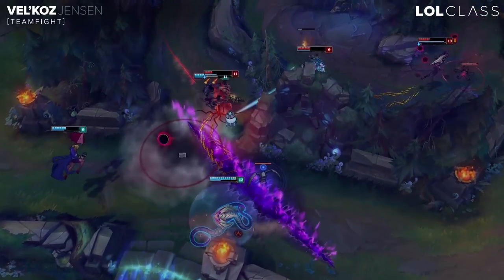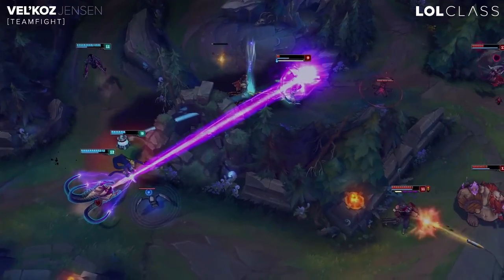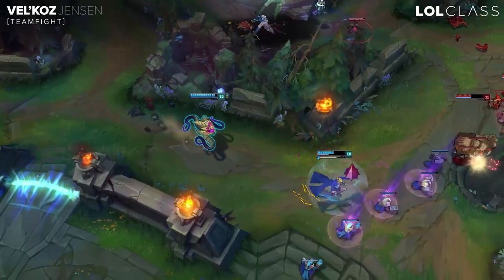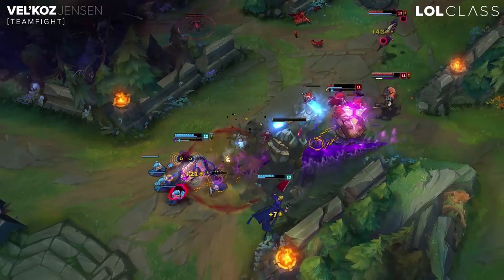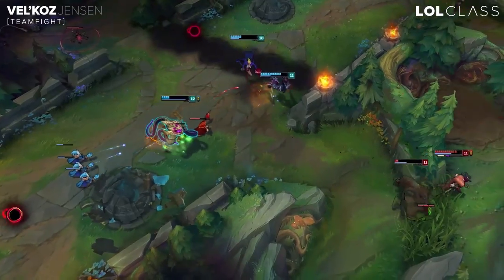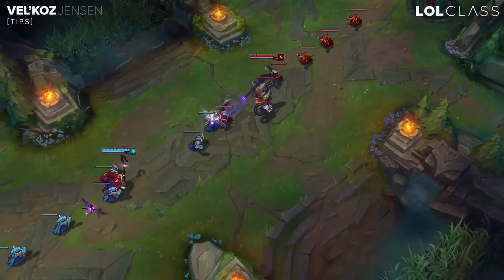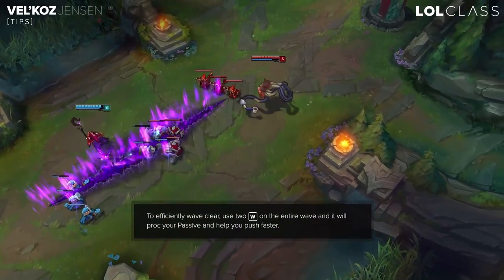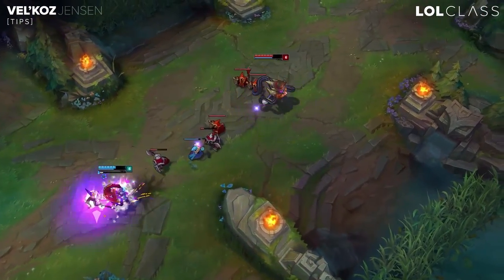It's always good to try to land your E on someone, followed by W, Q, and then ultimate on someone — even if it's a tank, because you do pretty good damage. Try to hit multiple people with your ultimate if possible. It's very important that you don't do a bad ultimate with Vel'Koz because it's a big majority of your damage, but it's also pretty hard to do bad ultimates with it so you don't have to worry too much. Vel'Koz also has pretty good wave clear — you can throw two W's on a wave and it will proc your passive, so you can easily clear waves.